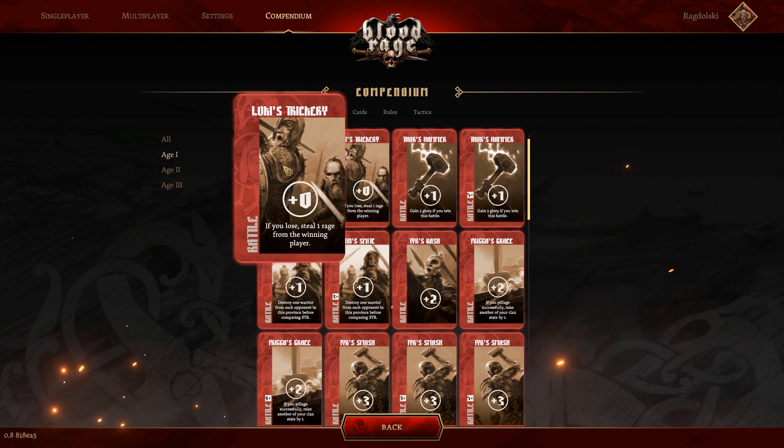That is insanely strong because rage is our resource pool — it's our engine, it's how we take actions. Invading costs rage, migrating costs rage, summoning your monsters, doing your upgrades — everything costs rage. At the start of the game we only start with six rage, so that's going to be on average about four actions for people, because things can cost multiple rage — your ship costs two rage to play, the troll monster costs two rage to play. People usually have about four actions in the first round. If you take Loki's Trickery and steal rage from people, it takes away a potential action from them and gives yourself a potential extra action. So it is insanely strong, especially if you can use it more than once in that first round. And when you lose the battle or it's a draw, you keep your cards, so you could play it again in the next battle.